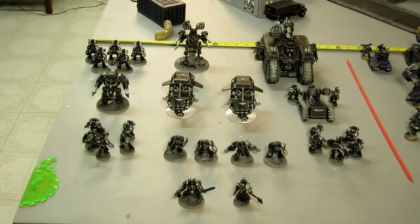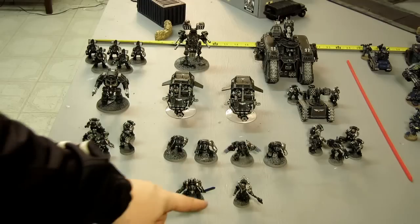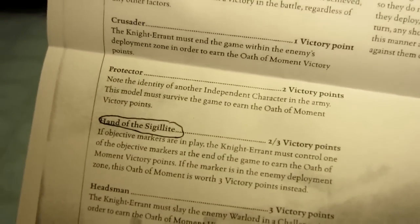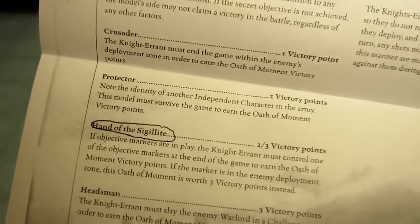This is my 2,000 points Sons of the Sigilite, count-as Iron Warriors army. Starting at the front — I have chosen a Knight Errant character: the Nemean Reaver. He has a secret special mission. I will now flash it to all of you. I have selected that one — my opponent's not aware of that.